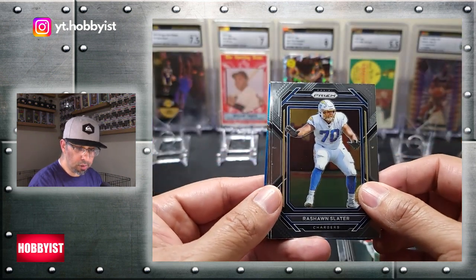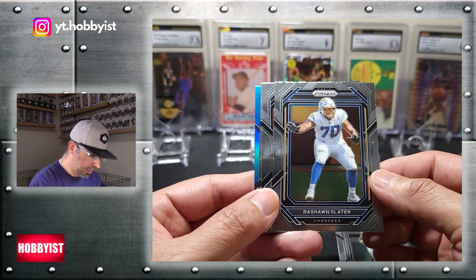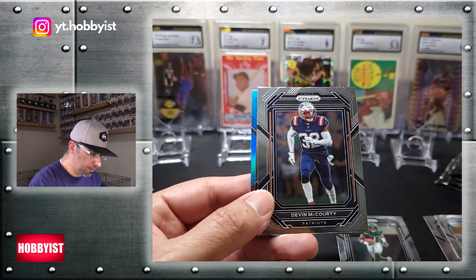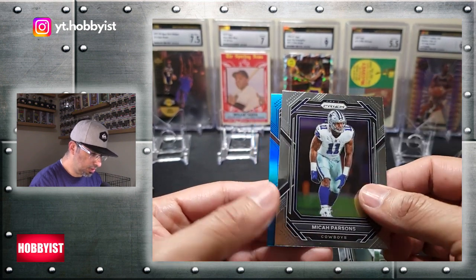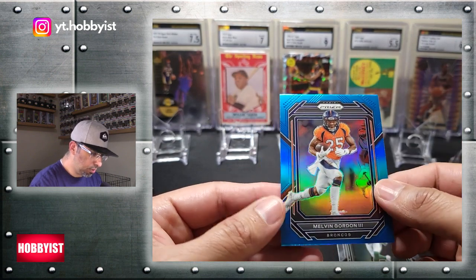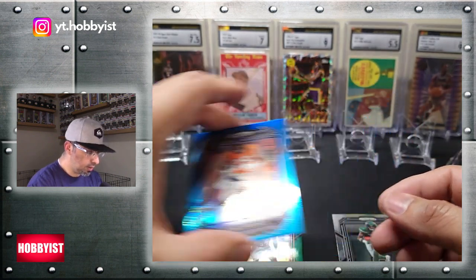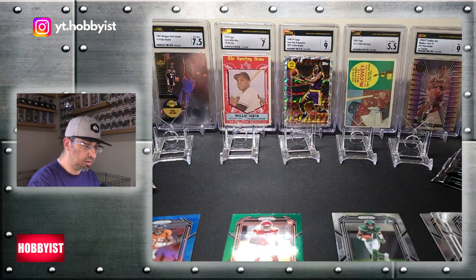I do like the four cards per pack — you don't get a whole lot of base to worry about. We've got a Rashaun Slater there. Devin McCourty. And I've got my first blue — a nice Micah Parsons. And the blue Melvin Gordon. I'll put the non-rookie color in its own pile.